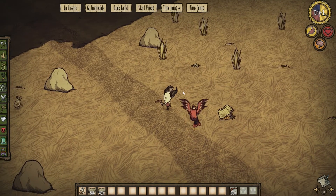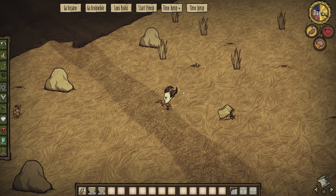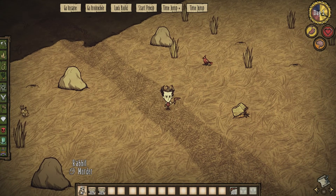And the second mod is called Rabbit Hole. What it does is, first it makes rabbits stackable into stacks of up to four rabbits, which is great — they're not gonna fill up your hotbar anymore.